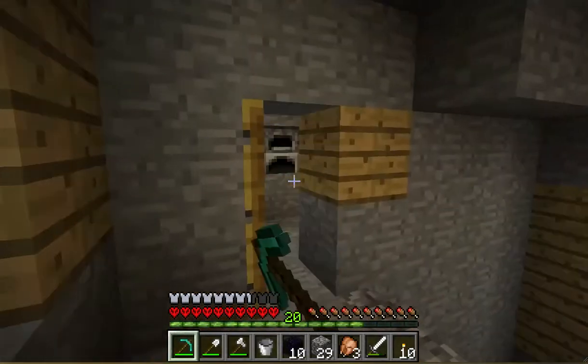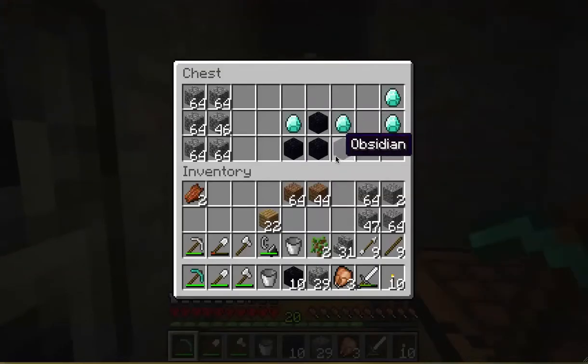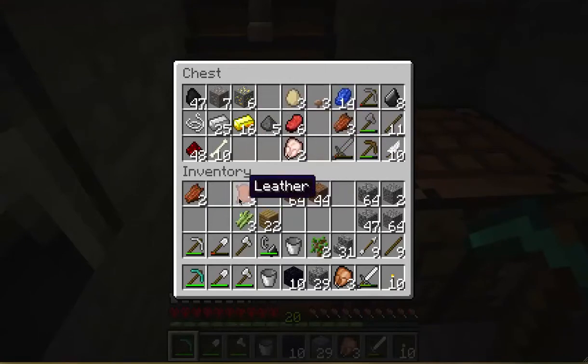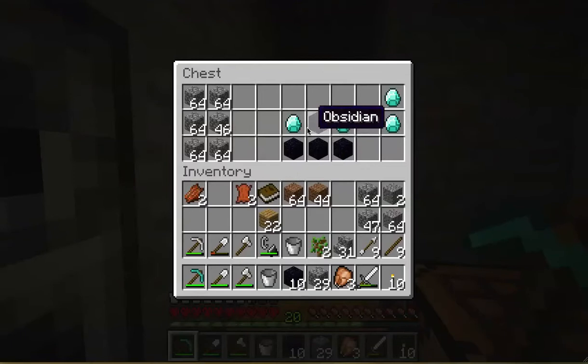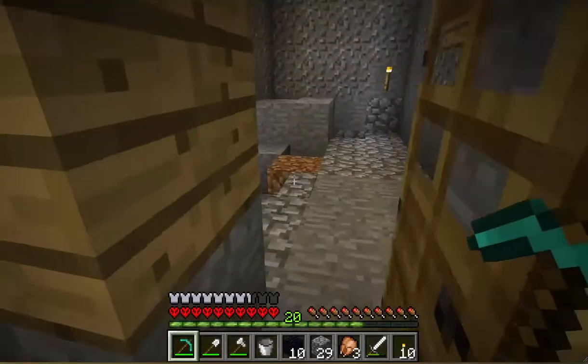So let's go back here — all of this, plus if I take this and this. Paper and leather — make a book. And where's the box? There it is. Enchantment table — done. We still have daylight.